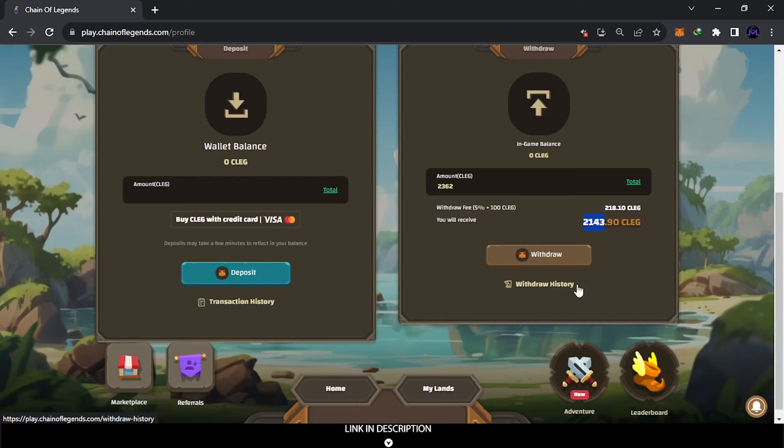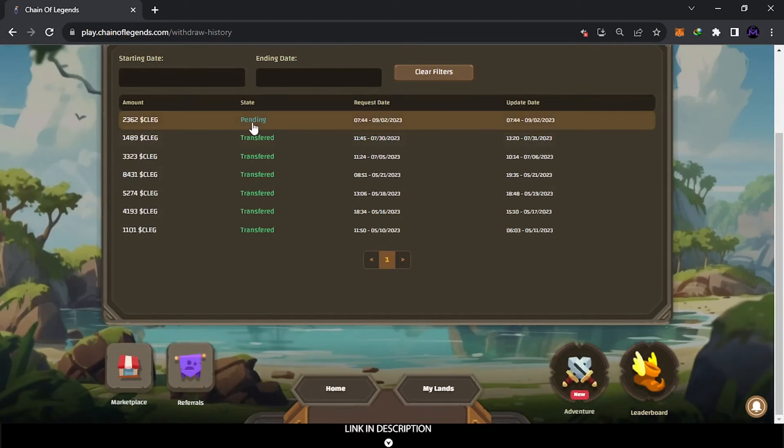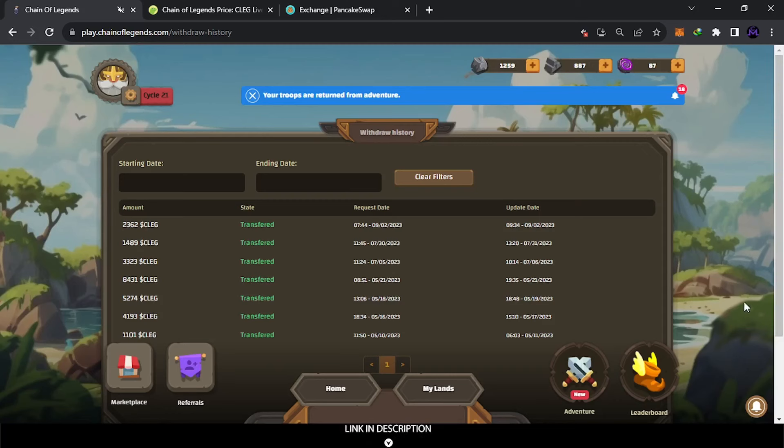You will get your withdrawal in the end — you'll find it in review, processing, or pending, but after a few hours you will get it. I'll show you how to add the contract address and how to swap it into BNB or BUSD. After less than 12 hours you will receive it in your account. After it shows as transferred, check your MetaMask — you're gonna find the money, but first you need to add the contract address into MetaMask in order to see the balance.